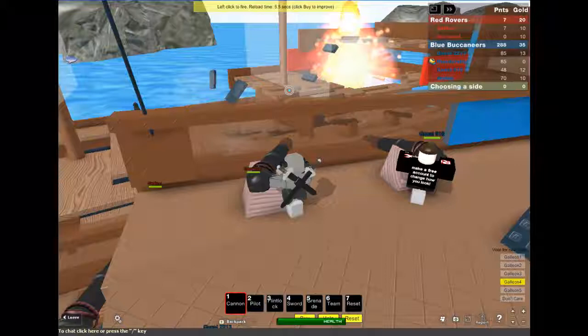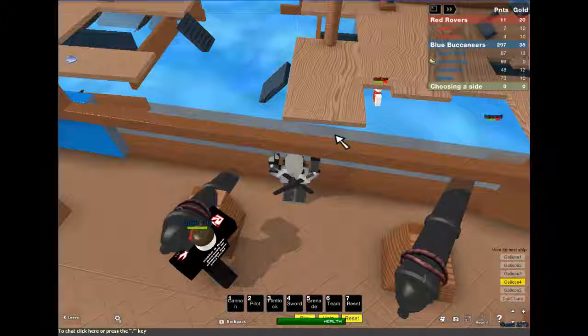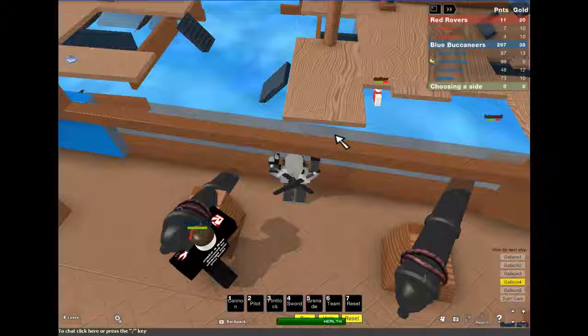That's pretty much Galleons. You just gotta shoot the other ship, aim for the barrels, and try to blow up the other guys. You can see the other team's ship is sinking because we have a lot more guys on our team. You usually wanna maneuver around so that you have the most cannons facing them and they have the least cannons facing you. Once again, this has been The Creeper Corps — please subscribe to us on YouTube. This is Theodore Hipp, one of the members. Have a nice day, bye!